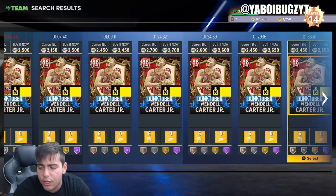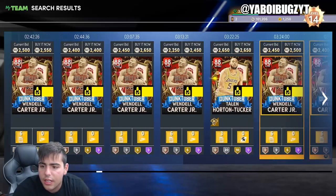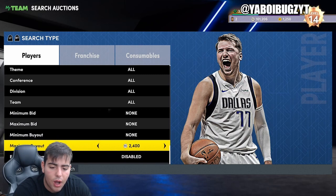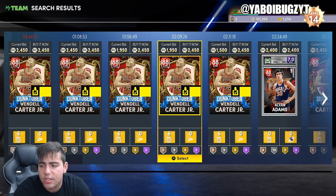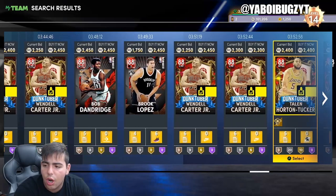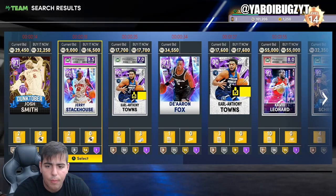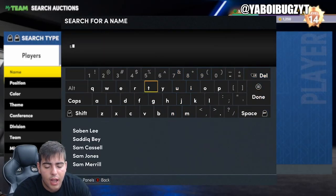Rudy Gobert is out of packs now — I was getting him for 1,700 MT and he's way up in value now. LaMelo Ball was cheap too. Rudy Gobert is nowhere near 2,800 MT anymore — he went up so much. If you did invest in Rudy Gobert like I told you to, you'd be making at least a thousand MT per card, which is absolutely incredible. That is the biggest come-up ever. If you did do that, congratulations.